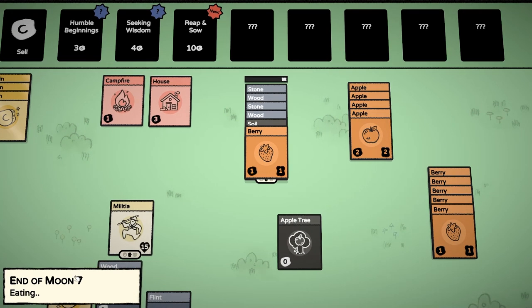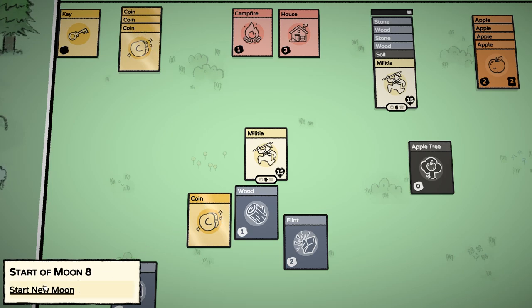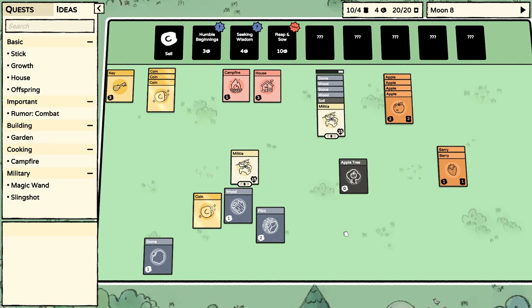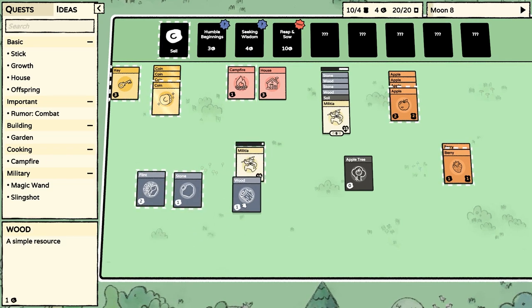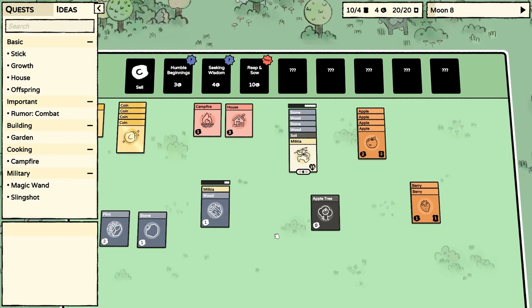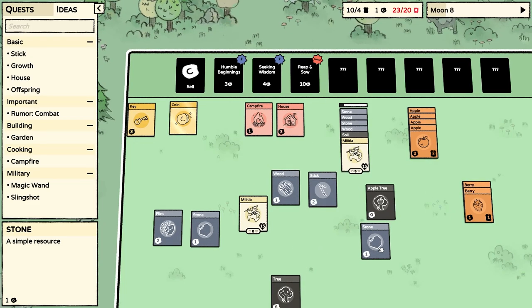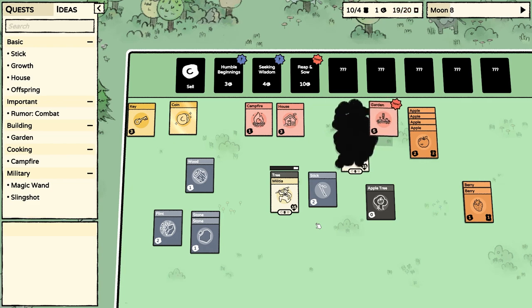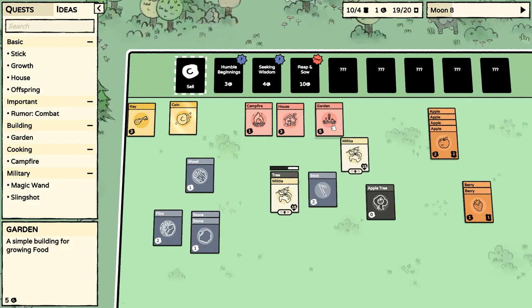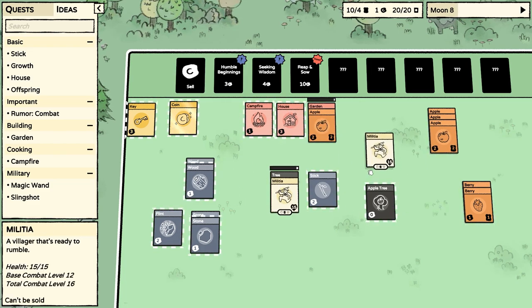A coin popped out from somewhere. Do we need this flint? I feel like we've finished with the flint. Let's get another pack. Those are all things we've had before — I want something new. The garden has popped out — a simple building for growing food. I think this will just grow things a little bit faster now because it's more formal. Some sticks happening again. We need those undiscovered cards, and we also need ten coins to get some really interesting things.